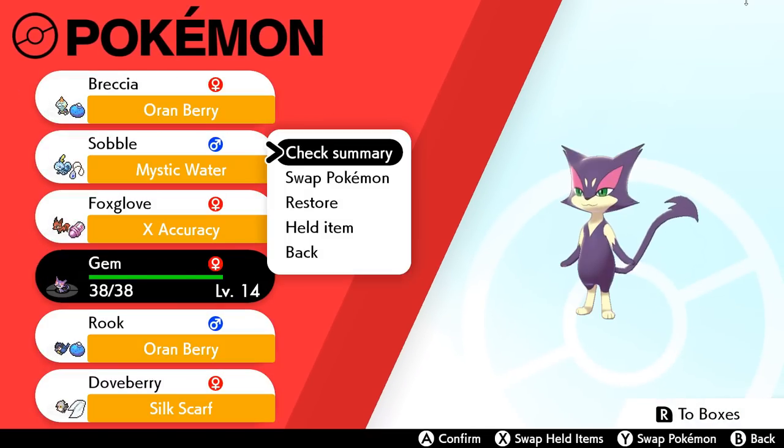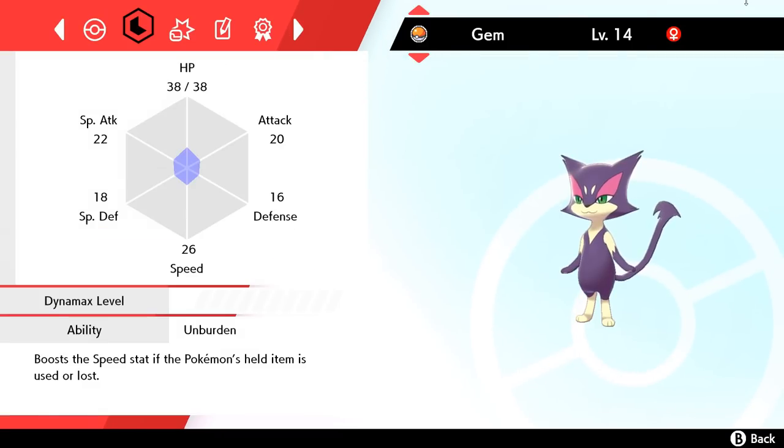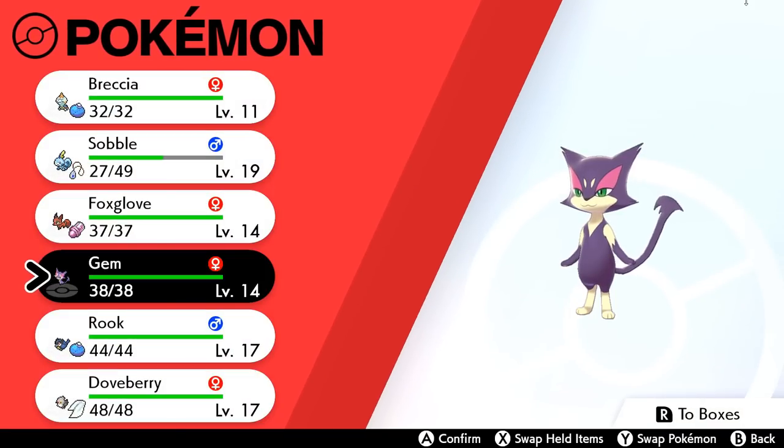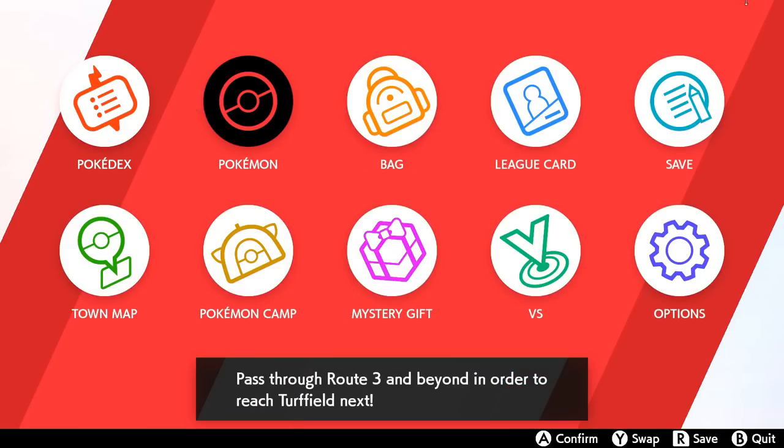The thing with Gem is she has a special ability called Unburden, where it boosts her speed stat if her held item is used or lost. So maybe she has to have a held item that she either uses or loses — just not having any held item doesn't trigger it. But she does have a sound attack — oh wait, that's ground, not rock. Never mind! Eventually we'll figure out if we have a rock type Pokémon.